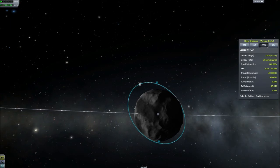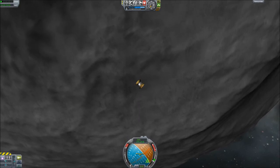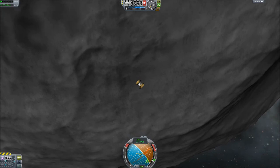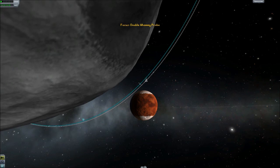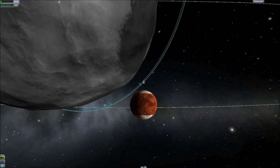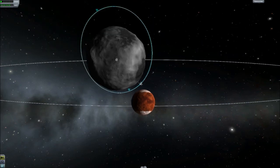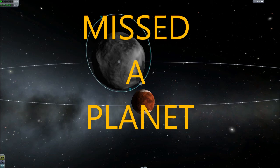Let's fast forward to when that probe impacts the surface of Ike. You'll never believe this — it's hilarious. That decoupler we used to knock the probe off? Apparently it had enough force to knock the probe into an entirely different orbit that will never hit anything. It's completely useless. Well, that's one down the drain. We came all this way to try and do two things at once, failed at one. Let's see if we can't succeed at the other — let's try and land on Ike.